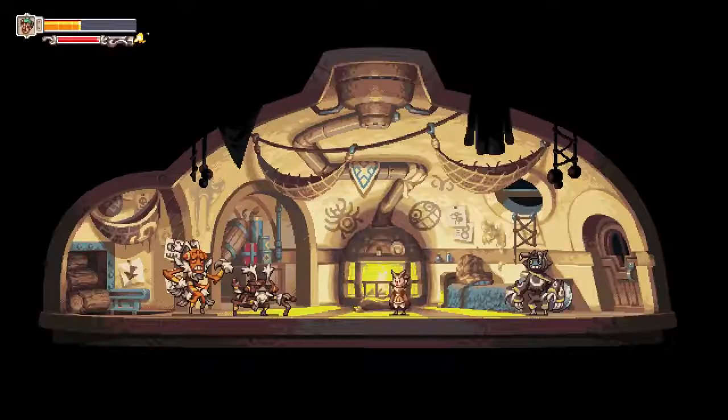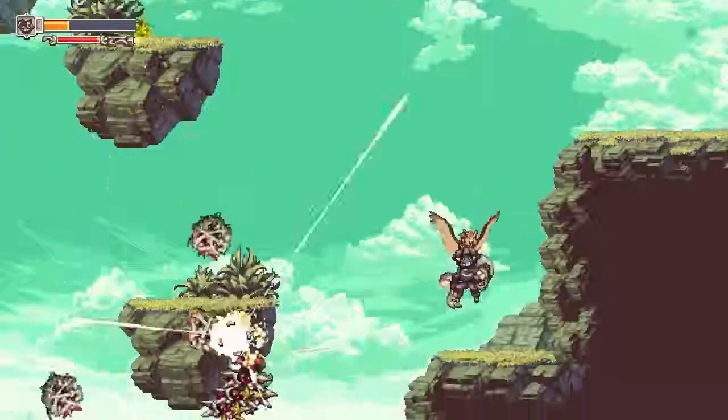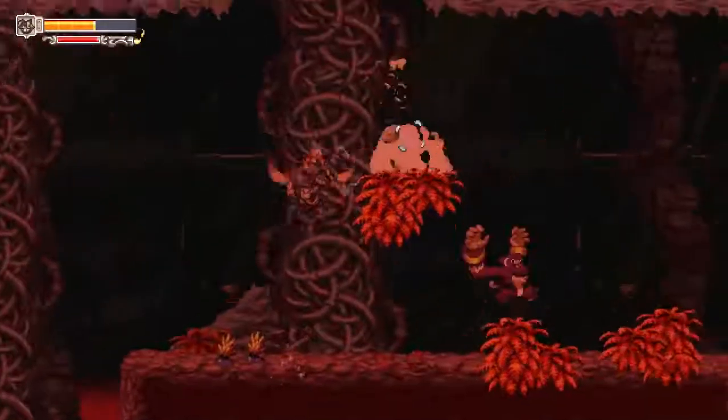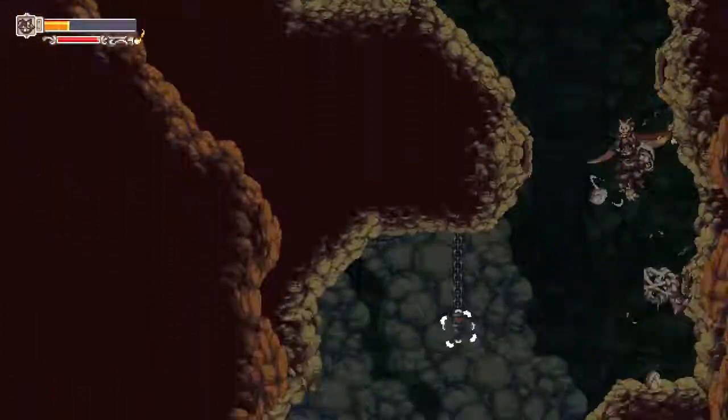The final companion to join you is Twig, a stick bug dressed as a spider. Twig can easily incapacitate enemies with his String Shot, while other enemies like Spike Balls and Kaboons become stunned and make for an easier target. Finding the best companion for an enemy is a great way to keep from being hit.